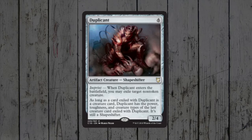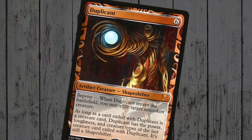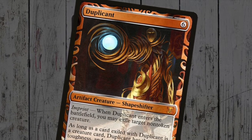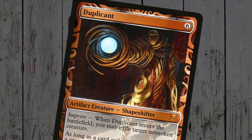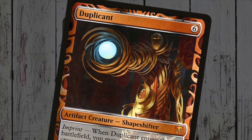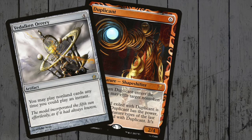Duplicant, however, is a nifty little tribal card originating from Mirrodin, and having a reasonable number of reprints, including a very lovely masterpiece. It allows you to exile any non-token creature on the board and basically become that creature with its power, toughness, and its creature type. Useful for stealing an opponent's bomb, triggering our own leaves-play trigger, or if you can give it flash with say a Teferi's Veil, it can sort of save a creature of ours that's about to die. It's not a true tribal card, but the copying of the creature type makes it worthy of an include in this list.